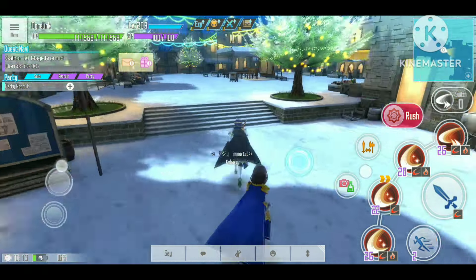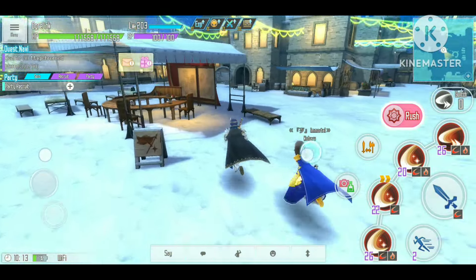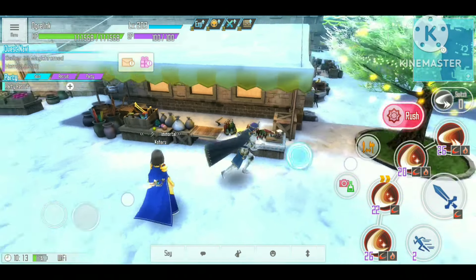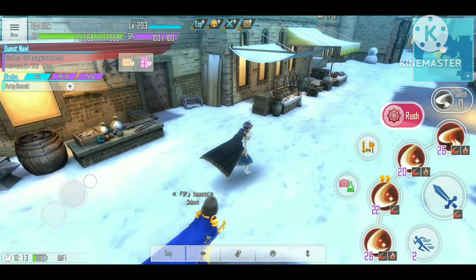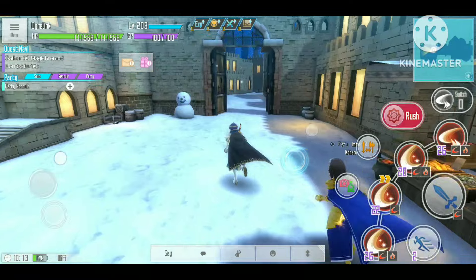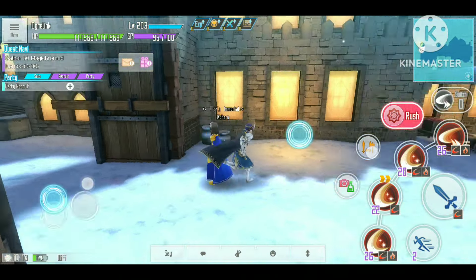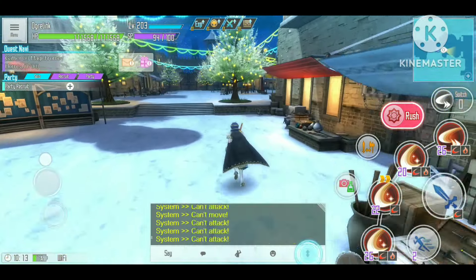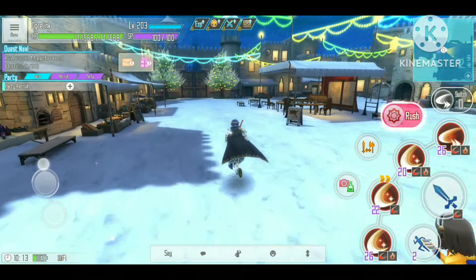Something strange is happening — everyone is gone. The guild counter girl has disappeared, and so has the merchant, the blacksmith, and the trader. I also can't get out of this map. It looks like the boss teleported me into an instant dungeon where nobody is around — this is ridiculous.